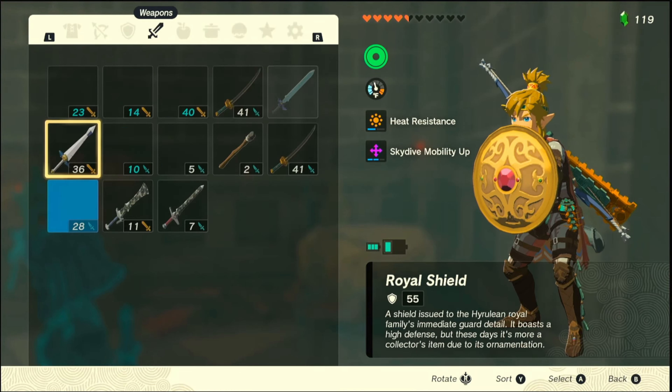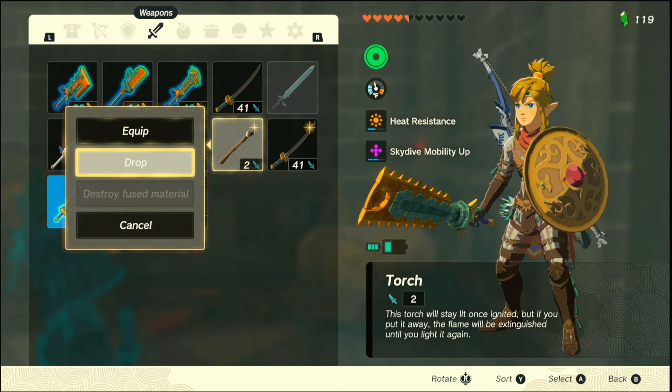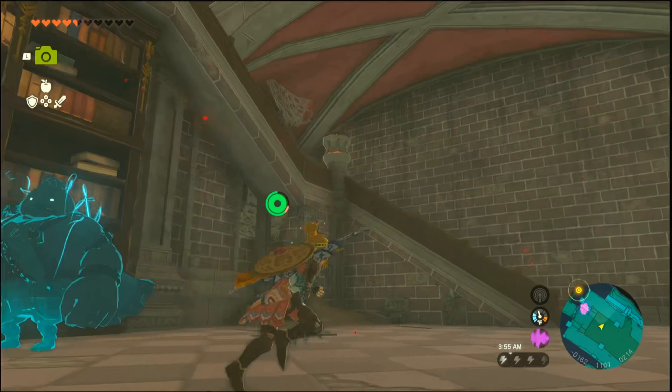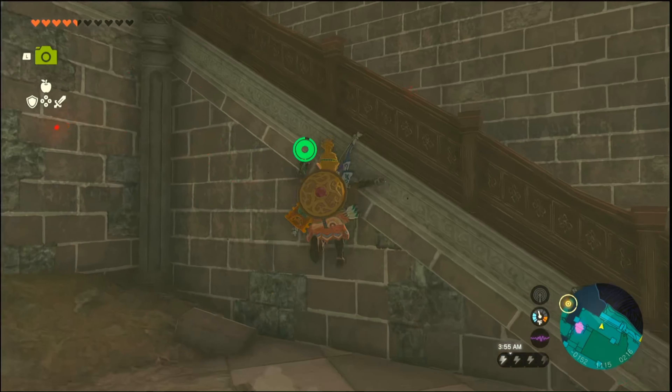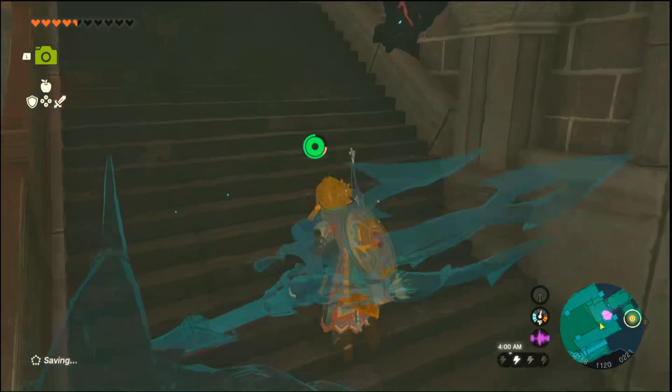You can drop this sturdy thick stick. And for a bow, what can we drop? This I kind of want to keep because it does more damage the more hearts we get, so eventually it'll do a lot of damage.